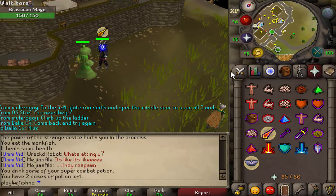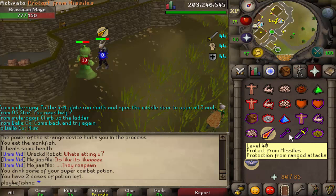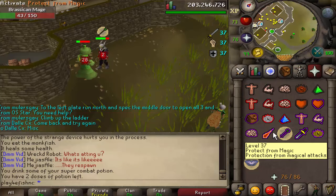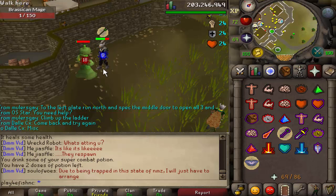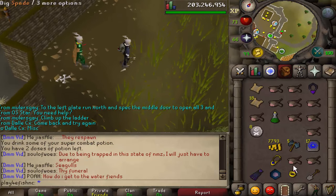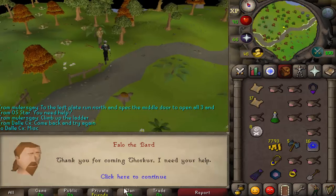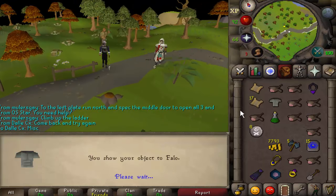You can also see in my inventory I have an impling jar, but what the hell is that odd-looking thing? It's actually a lucky impling jar. It is untradeable, it requires 89 hunter to catch, and it's ten times rarer to see than a dragon impling. Dragon implings are rare as they are, never mind a lucky impling jar. Basically it contains a random item from all of the tier clue scroll rewards — it could have third age inside, literally it could be anything, it could be Ranger boots.